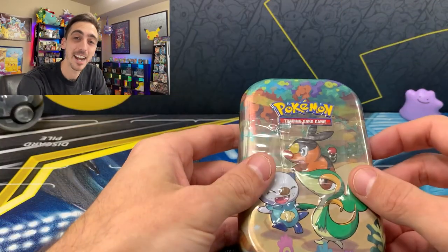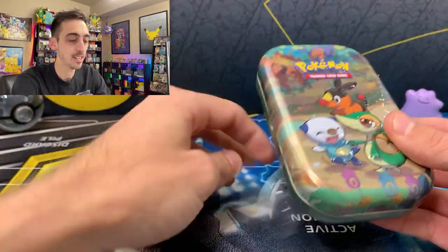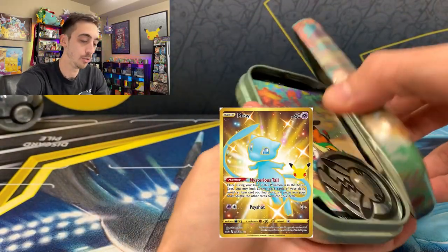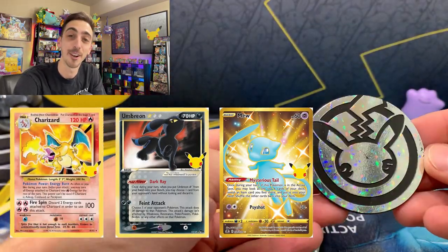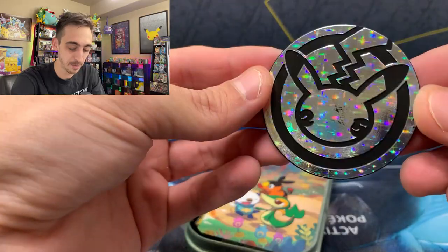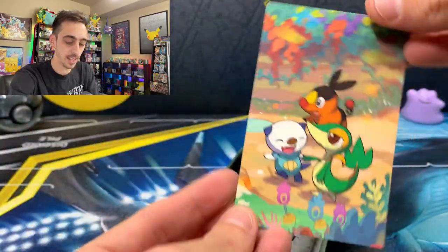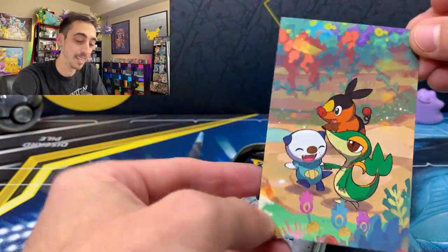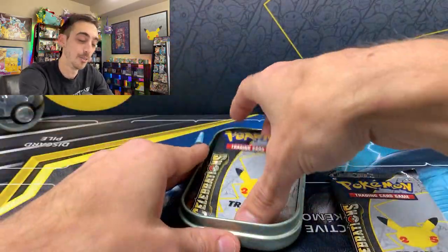Let's start out with the mini tins because I haven't opened any of these yet. The main cards we want to pull today are the shiny gold Mew, the Umbreon Star, and the Charizard base set reprint. Very cool Pikachu coin, although I got a little damaged one. When you combine all eight of these mini tins, you get a character card that makes a really cool image, so I'm definitely saving all of those for that.